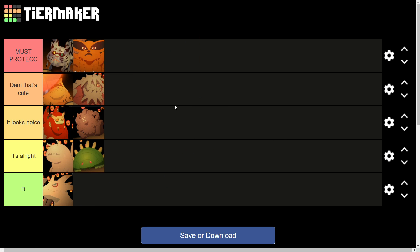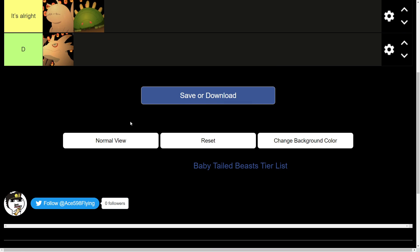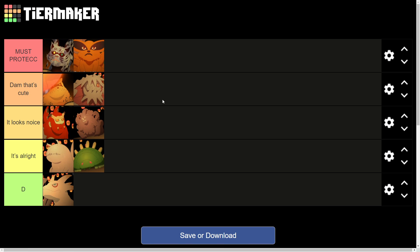And then finally, must protect Kurama — the Kyuubi, the Nine Tails. So cute as a baby fox. Absolutely awesome. So — the most dangerous monsters in Naruto, reduced to babies. Here's how I'd rank them. What do you think? Did I get any of them wrong? Let me know in the comments section down below.